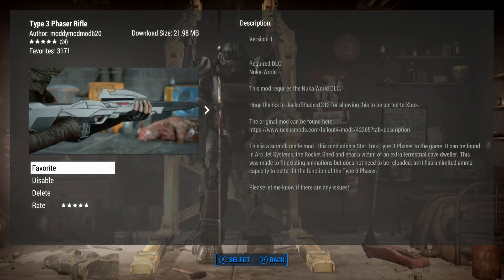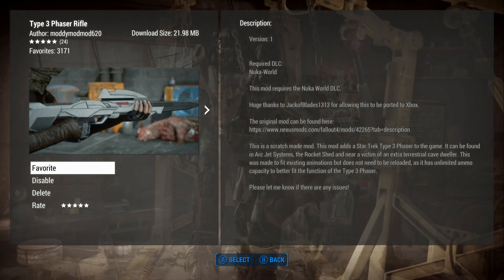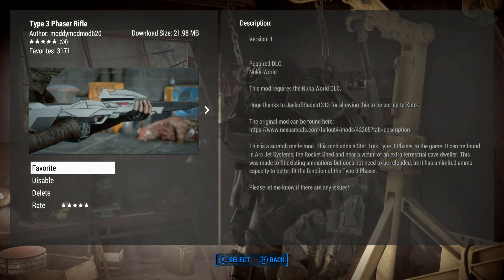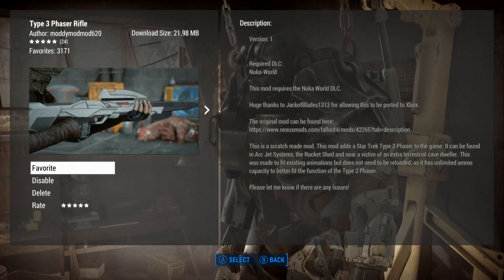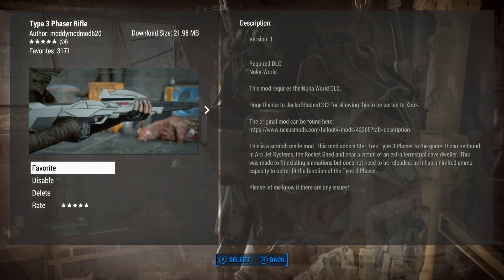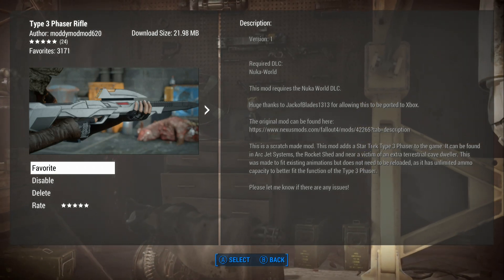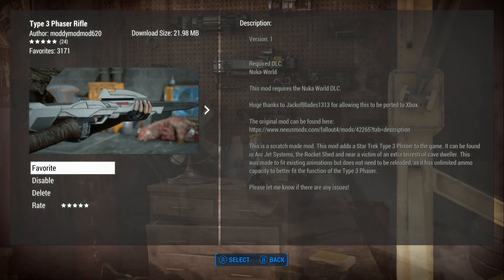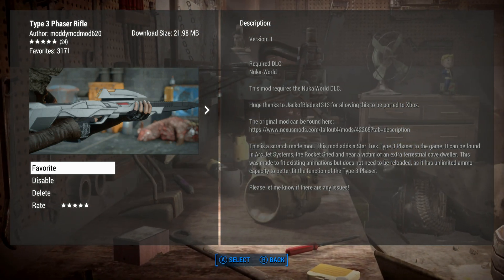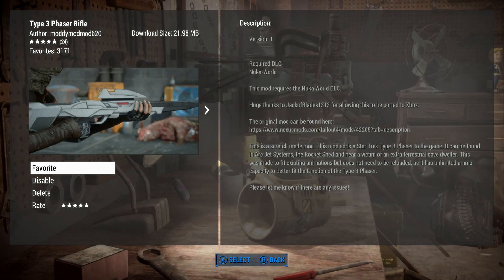I wanted to make sure that I got this up here. It says mod mod mod 620 — that is the modder that ported this over. It says huge thanks to Jack of Blades 1313 for allowing this to be ported to Xbox. I want to try to give the modders more credit than I have been. That's why I'm starting off this way, because this is the only way I can make sure that I don't forget both the modder that ported it and the modder that created it.